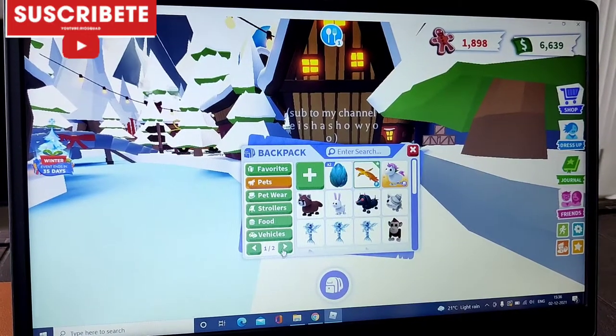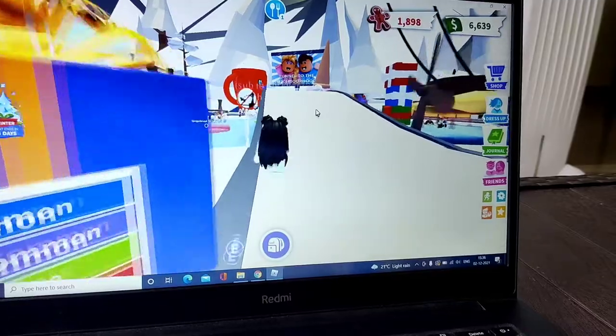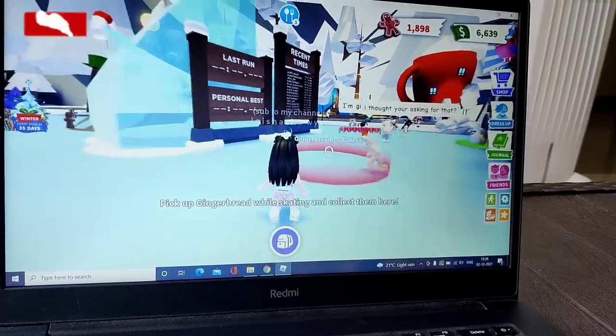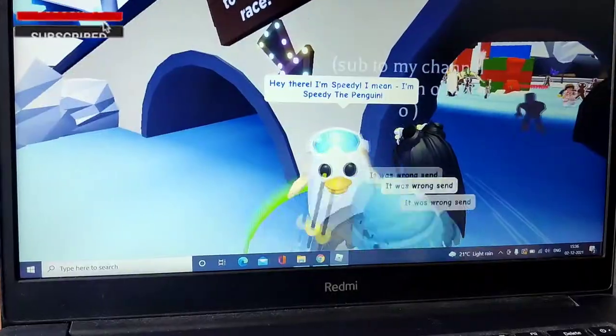I showed you in my previous video how to go over to the gifts display. We go over here under the bridge and we can skate and get gingerbreads. Here you have to talk to this golden penguin. Let's see what he says.